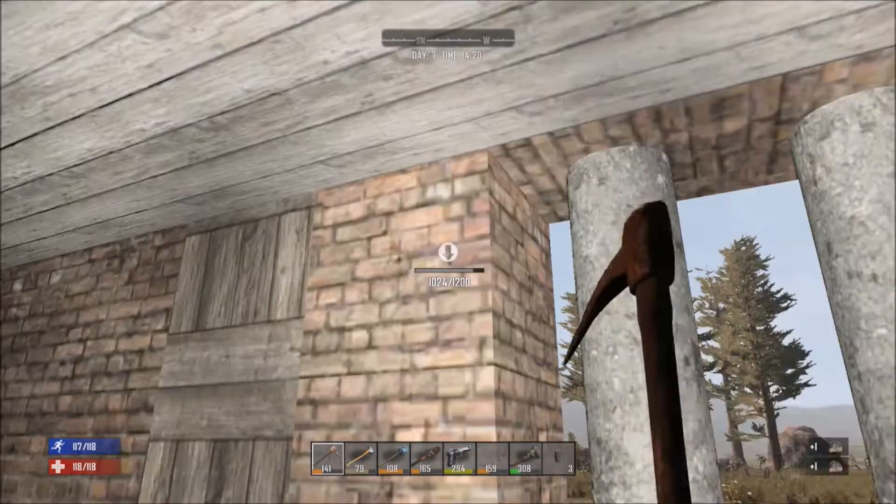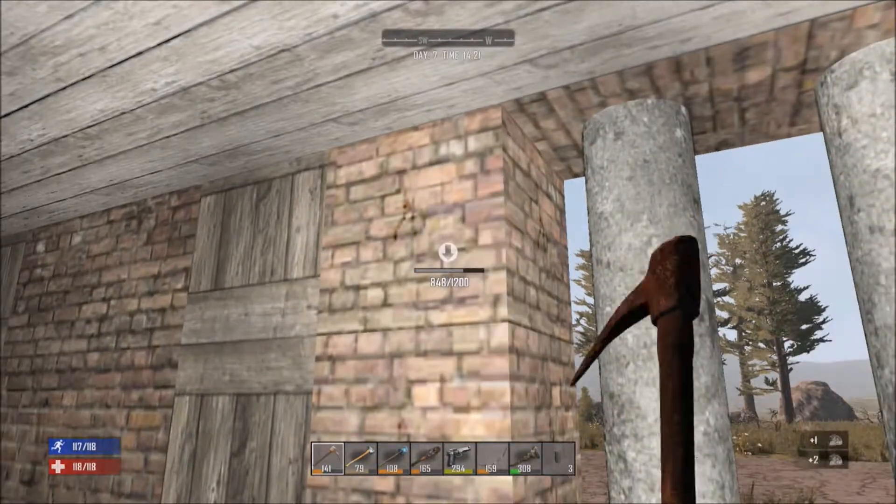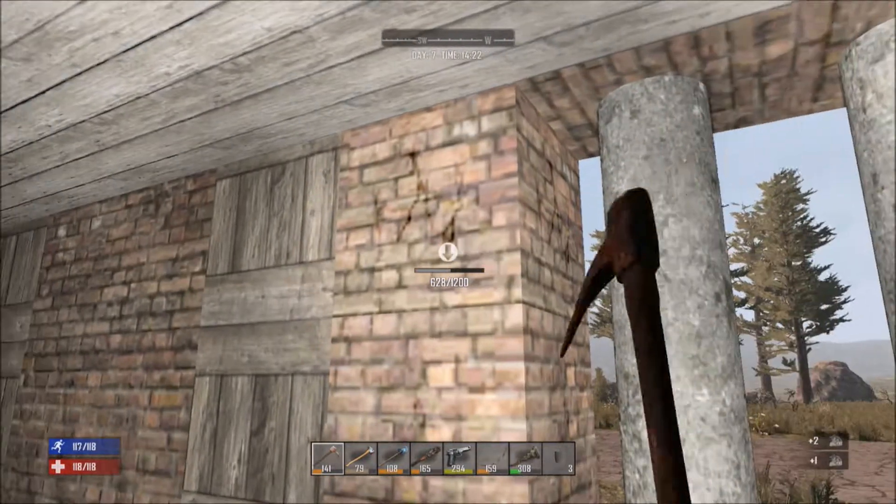Hello, I'm the Edge of McKenna and this is Lesson 20 for 7 Days to Die. Alright, so we're back and I've had some food and some drinks so I'm feeling pretty good.